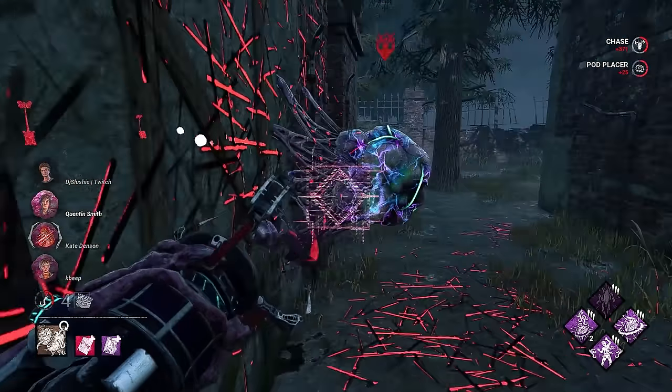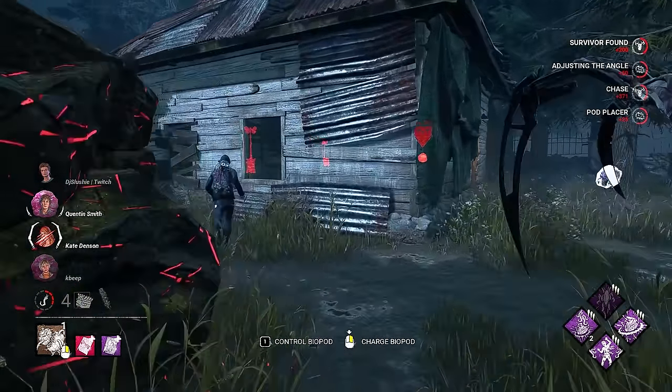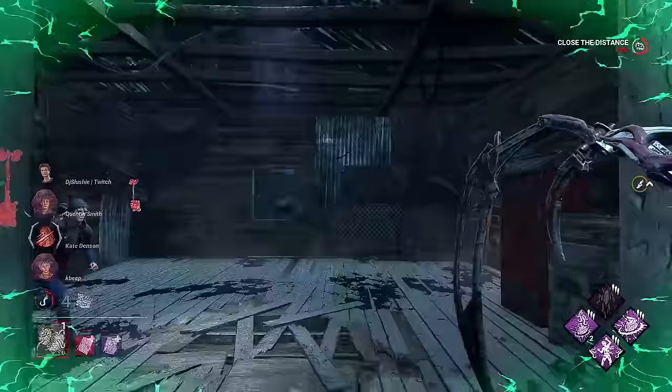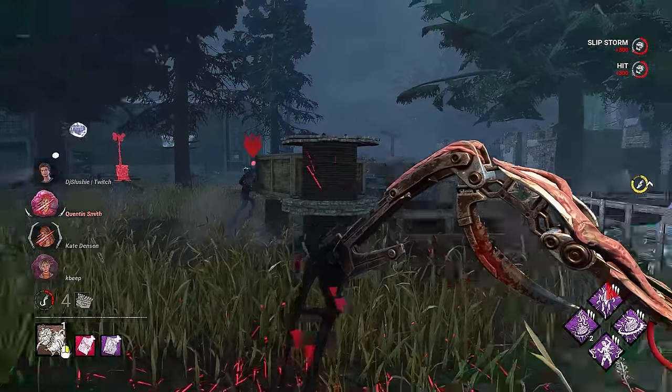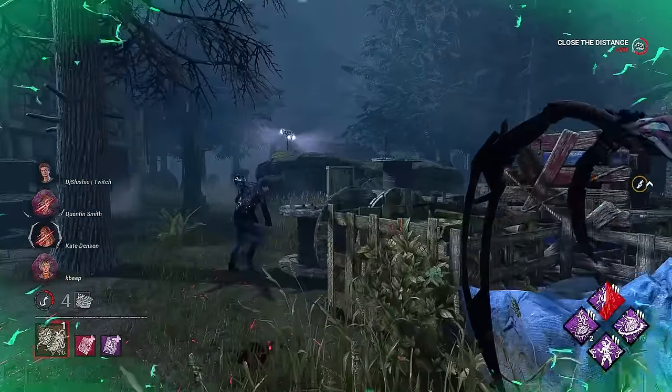We'll break that — that's fine, it happens, not a big deal. We'll go for the vault. Got him. And now, with Rapid and Soma, we get the insane movement speed. This is what feels so good.